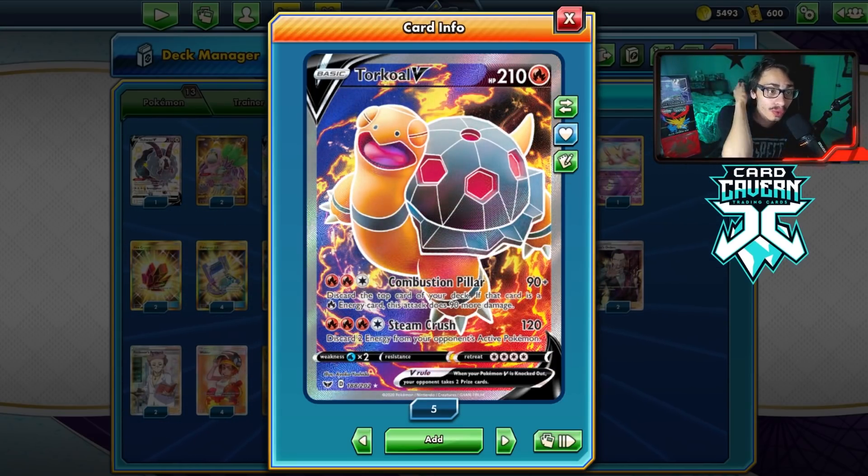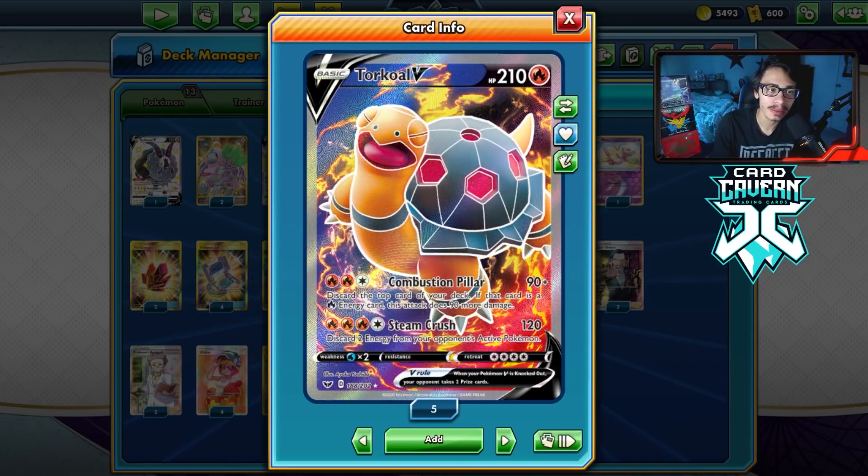Then we have Steam Crush, which costs four energy for 120 damage and discards two energy from your opponent's active. That's a great attack to slow the opponent down by removing their energy, and it's one of the main themes of this deck.